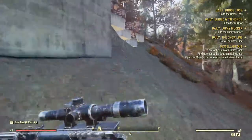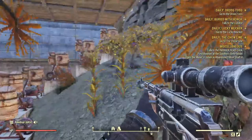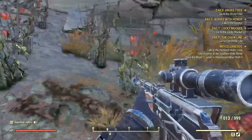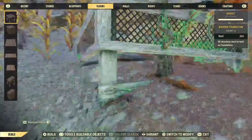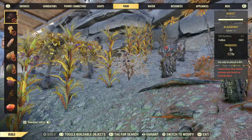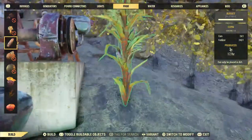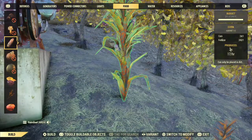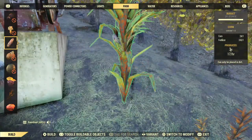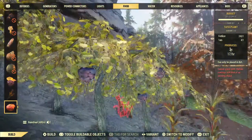Alright, so I got my setup behind the house - got my little water farm going. I got the mutt fruit, got your corn, got your potatoes. So you're gonna want to go in your encampment, go over to food, and that's where you can start planting all this stuff. Even if you can only get a couple, it doesn't take very long for these things to fruit and stuff, so you can actually just keep replanting them and go from there.